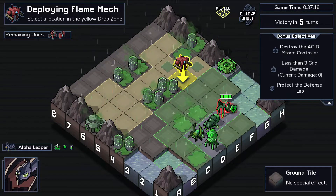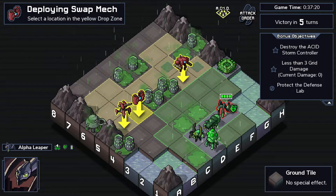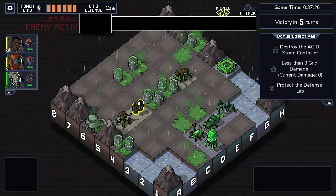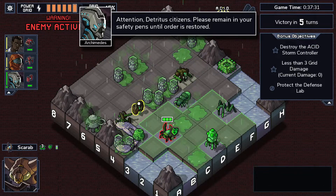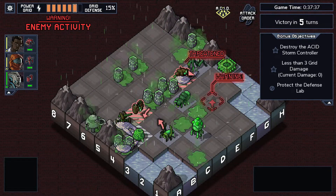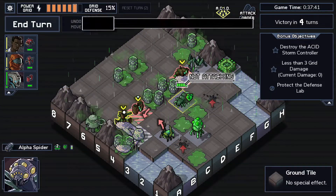We have an Alpha Leaper here which kind of sucks - I want my artillery super far away. Hopefully Isaac and the default pilot get some XP. Webbing? That's not cool. This is not a very good start, I will say.